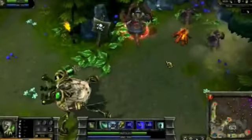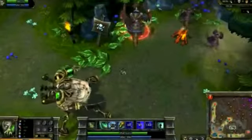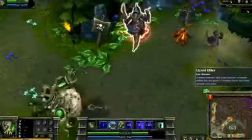First is Acid Hunter. He fires a simple physical damage missile to the target location and applies his passive.